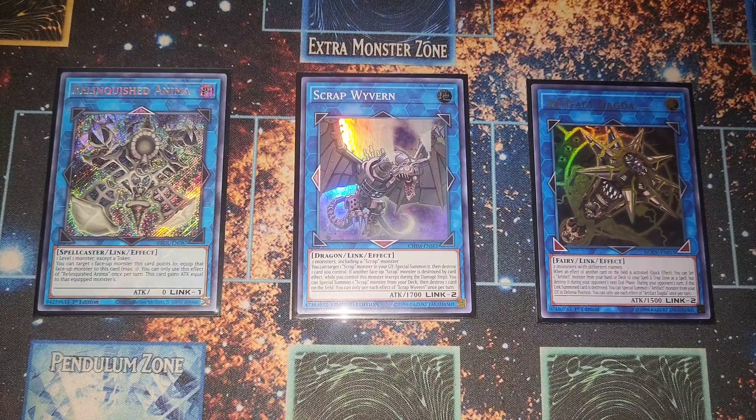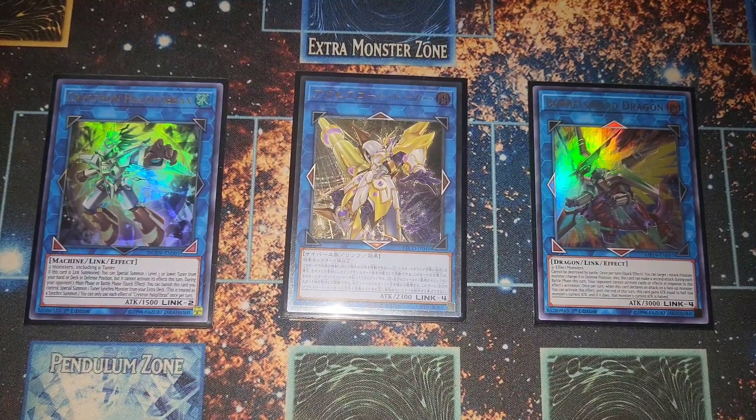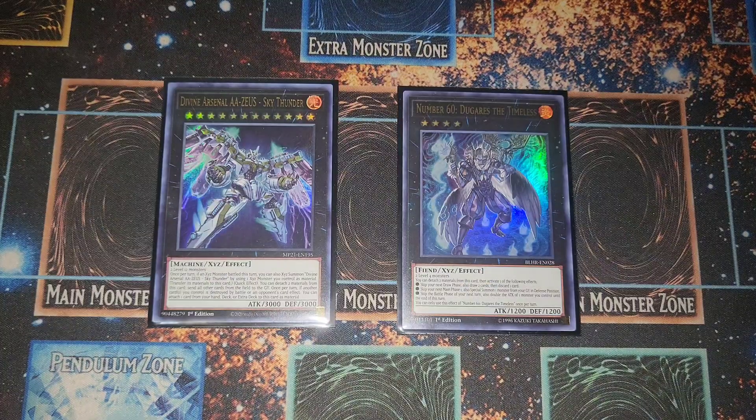For our links — one Linkuriboh because we have the babies to make it; it removes something from the field. Gets rid of the Scrap Wave for the scrap combo. Knightmare Dagda for the fun, fair, and balanced Scythe combo. One Halqifibrax for TG Wonder Magician to pop the Scythe. Accesscode Talker and Borreload Dragon to push for OTKs and close out games as quickly as possible.